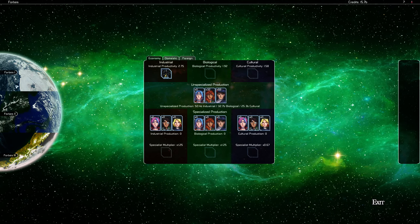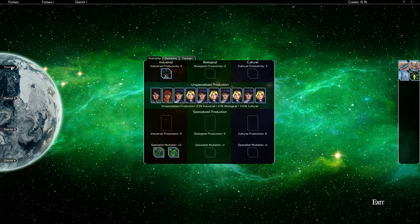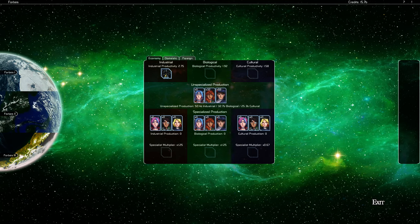Clicking on Forbes shows a funky-looking planet — one of many systems under your control. Each system is comprised of several planets, each subdivided into administrative districts. Forbes has Forbes 1, 2, and 3 orbiting the star. Clicking on Forbes 1 zooms in, and I can choose a specific district. Drilling down to District 1 lets me assign that district specifically. I can click back out to the full system view.